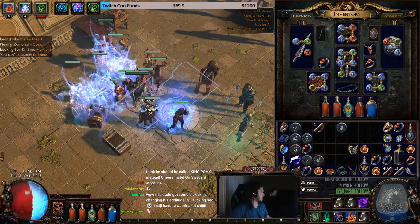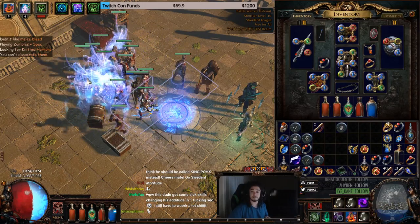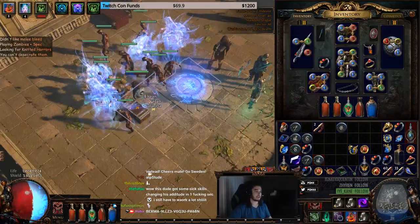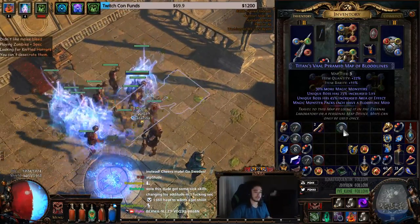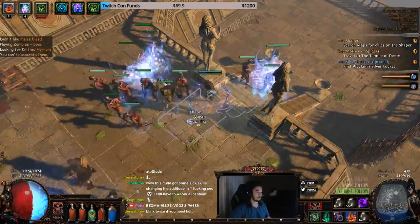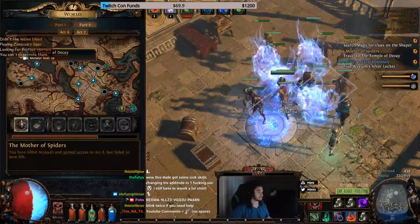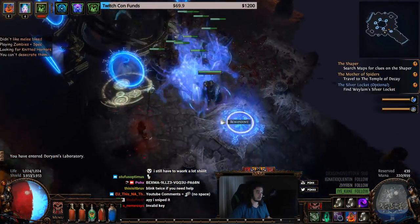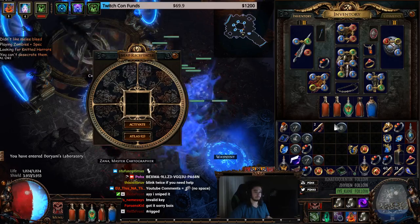With that said, I want to jump in and show you guys a little bit of content clearing in some T3 maps — nothing too special. We've got a nice Vault Pyramid map with Bloodlines, which I actually cannot run here because it's beta and stuff is broken, so let's just put it in the map device.